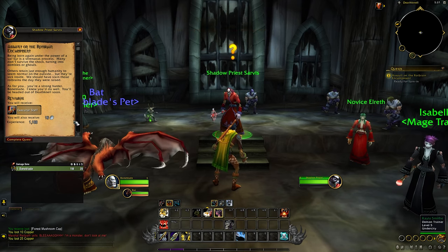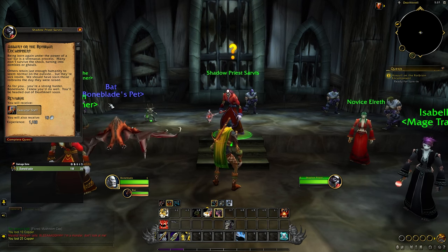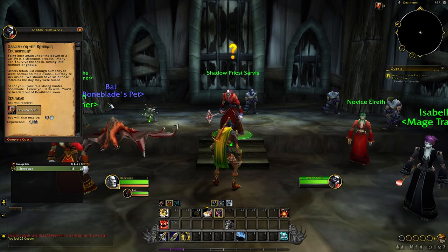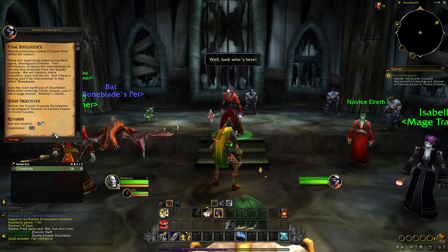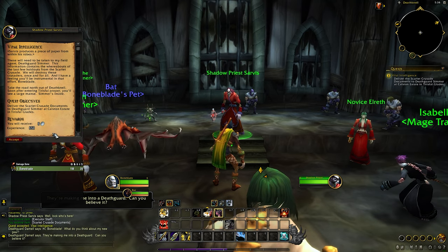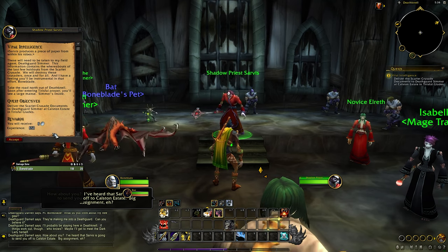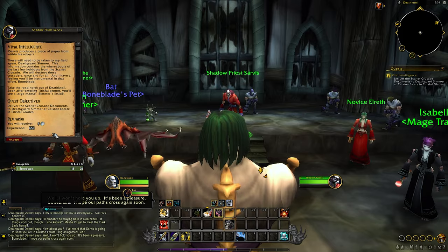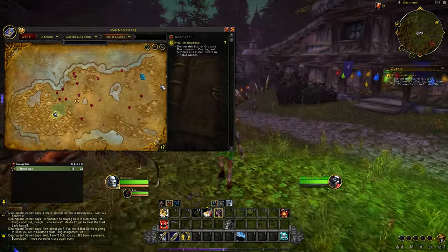Let's see what Shadow Priest Sarvis has to say. "Being born again under the power of a Valkyr is a strenuous process — many don't survive the shock, turning into zombies or ghouls. Others retain just enough humanity to seem normal on the outside but they're sick inside. We should have slain those Rot Brains the day they were raised. As for you — you're a strong hunter, Bone Blade. You'll be headed out of Death Knell soon." There's a survival spec that uses a staff — I didn't know that. Sarvis produces a piece of paper: "These will need to be taken to my field agent, Death Guard Simmer. This information contains the whereabouts of the last few holdouts from the Scarlet Crusade. Take the road north out of Death Knell — soon after entering Tirisfal proper you'll see a large manse. Simmer's inside."